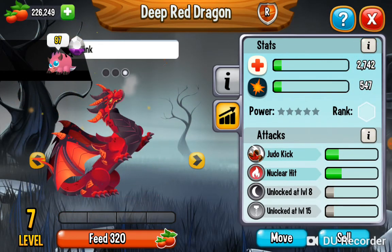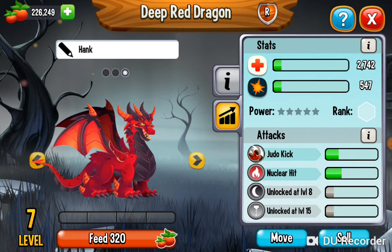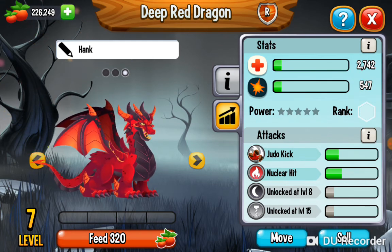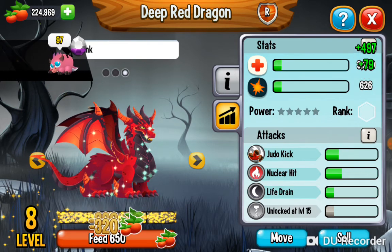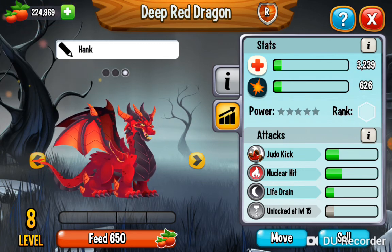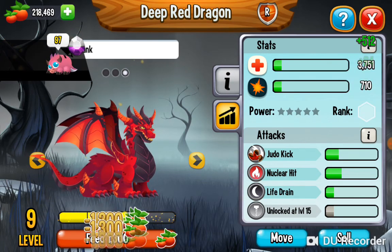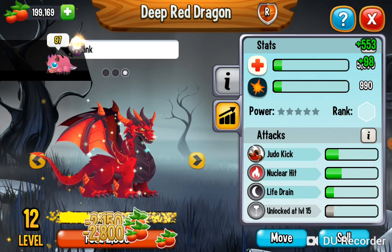He's fully evolved. He blew a firework out straight out of his mouth. So what's the dark attack? Life drain. That's what I'm discovering with these rare dragons — life drain is a dark attack. There's a metal attack unlocked at level 15.